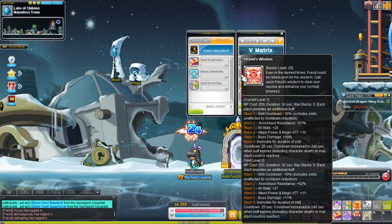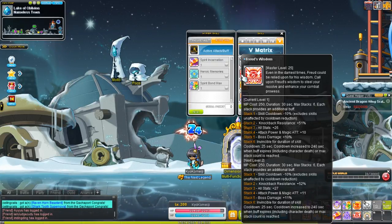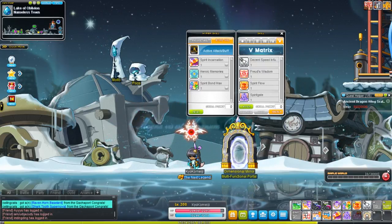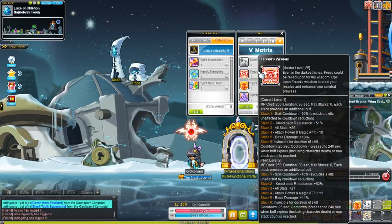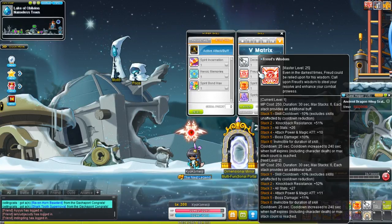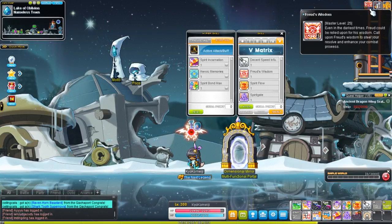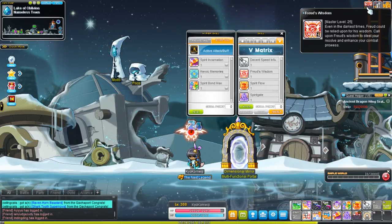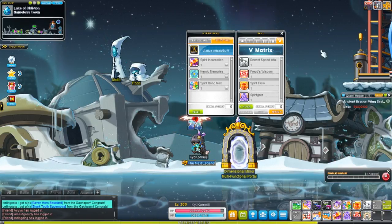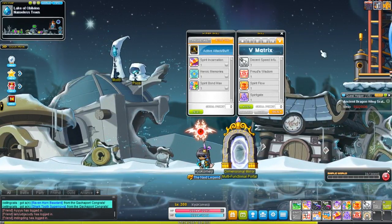The way that it works is either when the buff expires that you currently have, or when you use all 6 stacks, then it'll go on its actual cooldown, which is 240 seconds. So even if I'm at the third stack and I let this run out, it'll still go on the 240 second cooldown. However, you pretty much always want to get to the sixth one, because all of the effects stack.